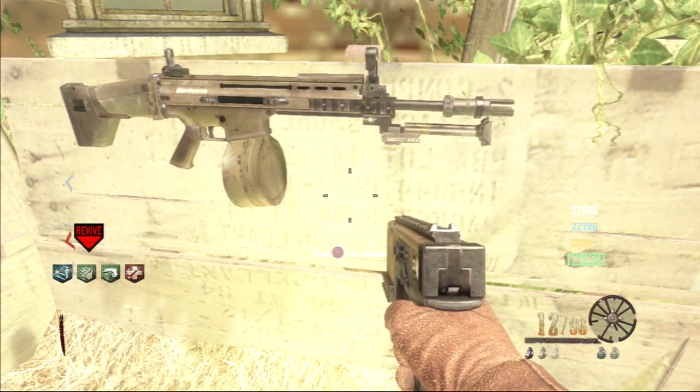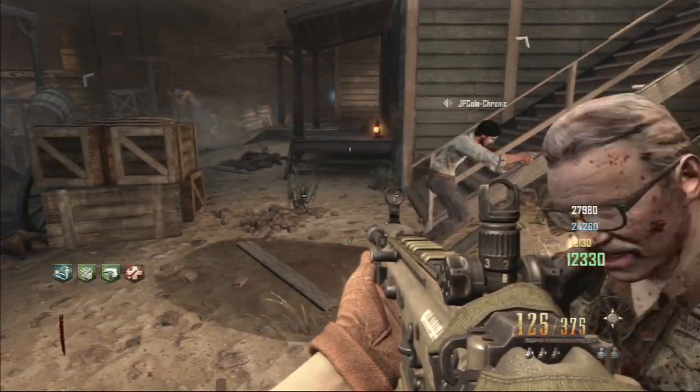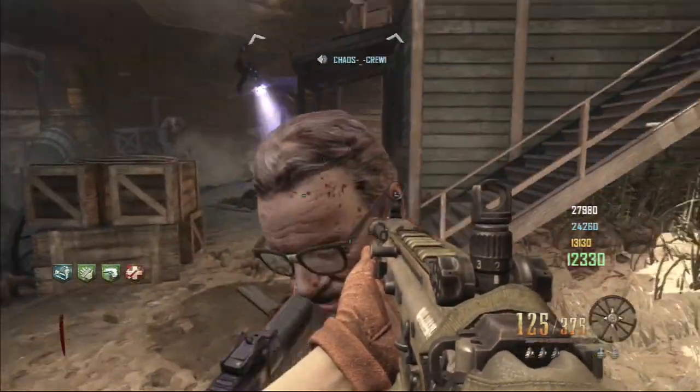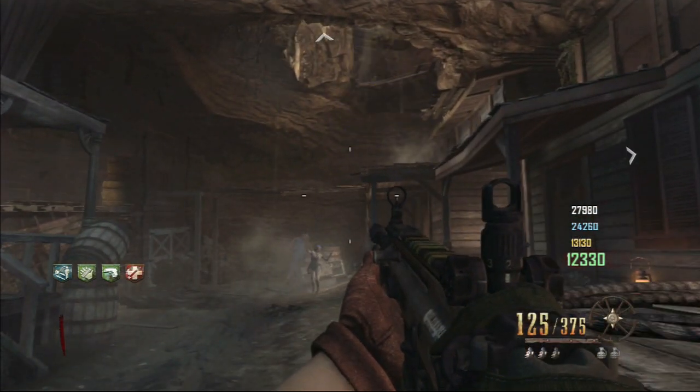This may take a lot of points but 30 to 40 thousand should be enough. Now if you don't manage to get the Paralyzer on your first box attempt, you need your buddy to float back up into the tunnels and buy Quick Revive again. You do not want him to lose Mule Kick or else he will lose the Paralyzer.